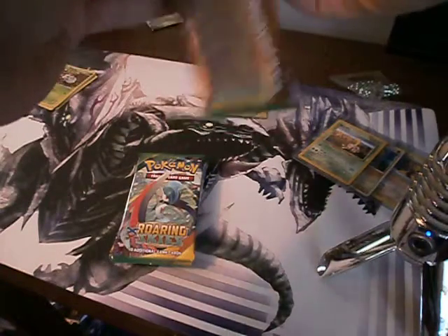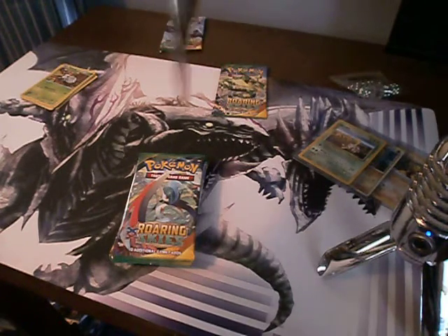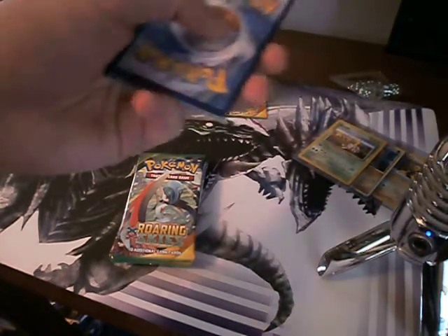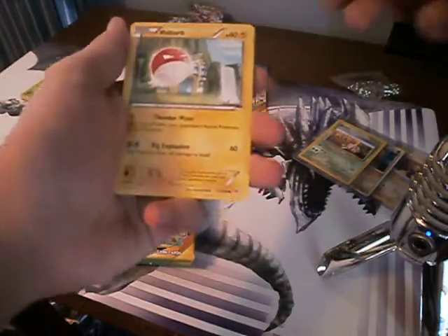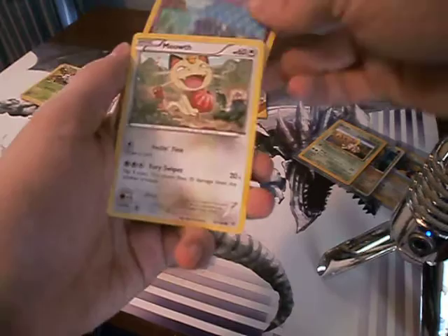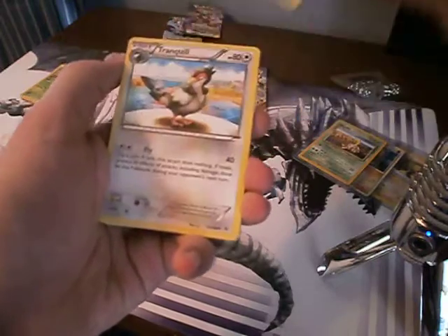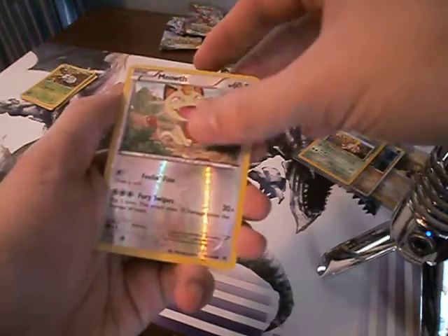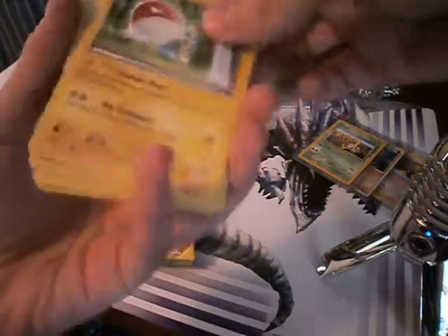Next one. Figuring out what we're doing - don't worry, we'll get it. Code card, get that out of there. One, two, three, one, two. Let's see what we got. We got a Voltorb, a Gligar, Shuppet, Meowth, Cascoon, a Tropius - how cool - Tranquil, a Revive, shiny Meowth, and a Talonflame. Very cool. I think that's all of them.